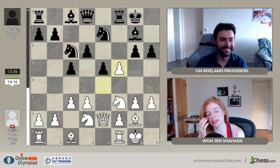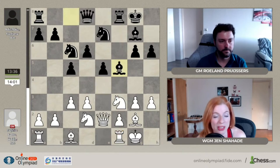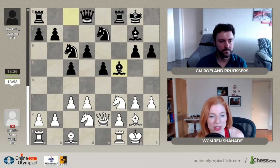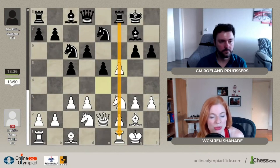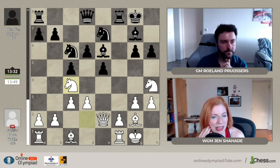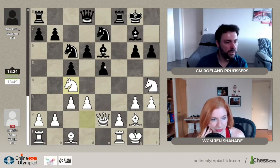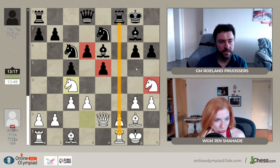Jennifer: You did convince me, although I also like the idea of the f-file - taking with the knight and keeping that nice pressure along the f-file. We do have that little weakness with h3 as well, so I can see why black has been wanting to open the f-file. But it's really instructive what you're saying - you can change your plan and keep that beautiful center and open up the g-file instead. Let's see what happened after bishop f5, knight h4, bishop e6. I still like black at the moment.